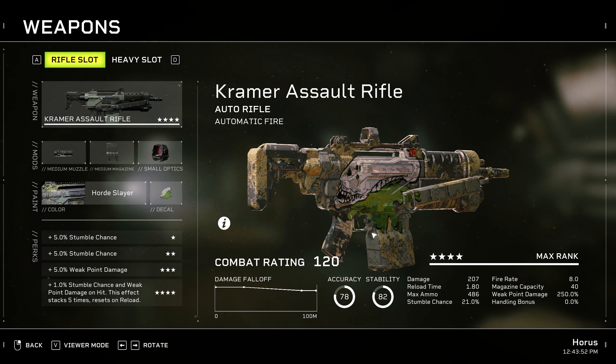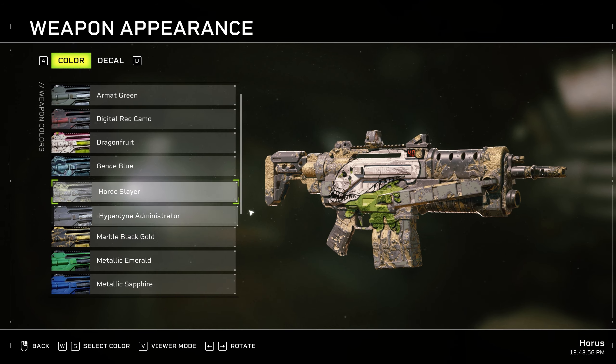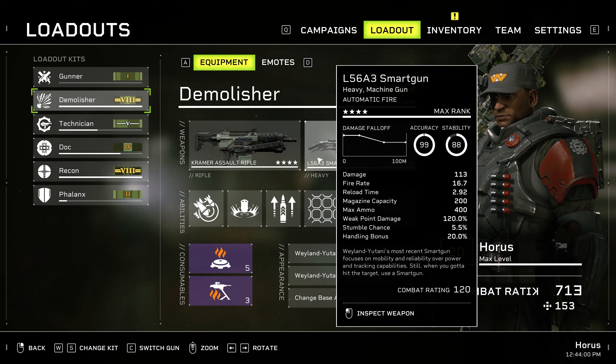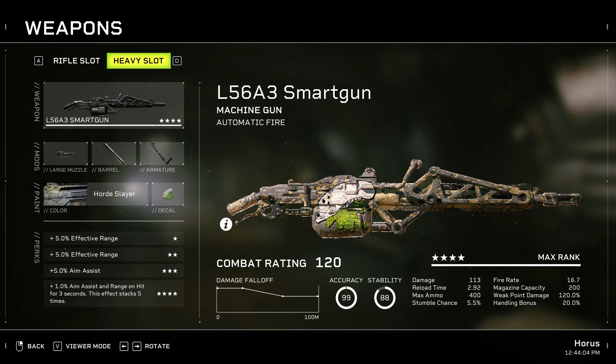Hello guys, this is Horus and welcome back to my channel. Today I will teach you how you can unlock this amazing skin, the Horde Slayer, also known as the AC Damage Weapon Skin, in Alien Fireteam Elite.